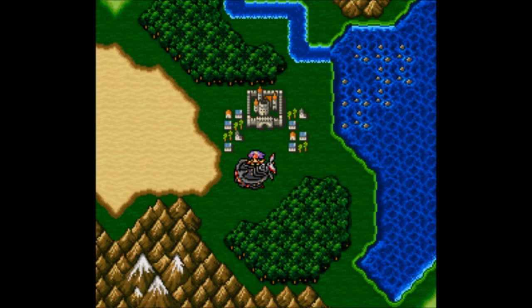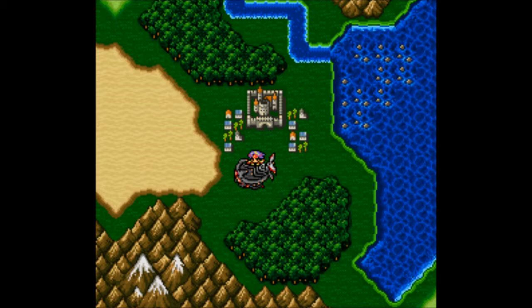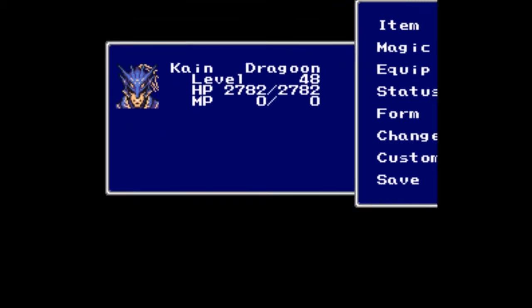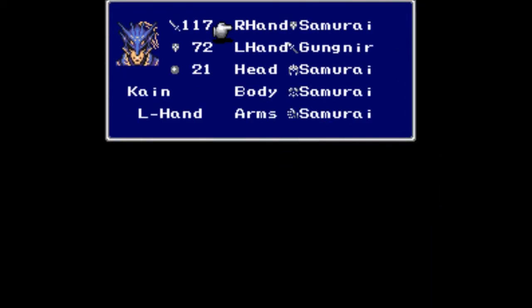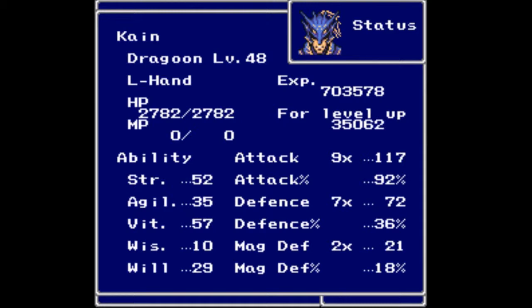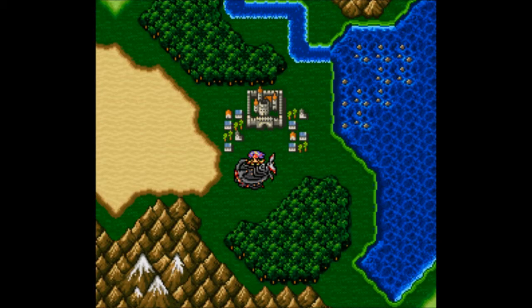Welcome back, this is Baller Scuba with an episode of Let's Play Final Fantasy 4. I'm joined as always by my faithful squad of Edge, Kain, Rosa, Cecil, and Rydia. When we last left off, Kain had recently joined our party and we never really got to check him out. He's got samurai equipment, a near-spear — he does pretty damn good with that. There are his stats; he has updated since we last saw him.